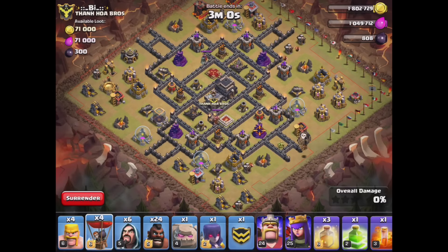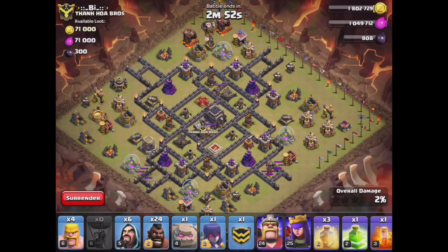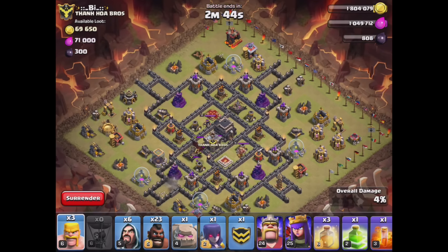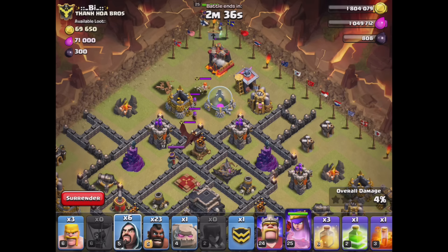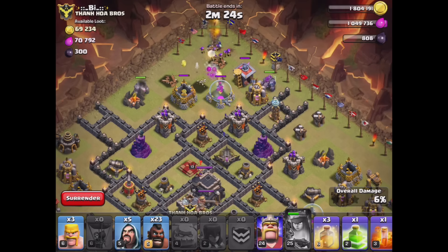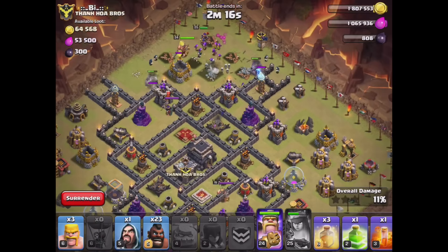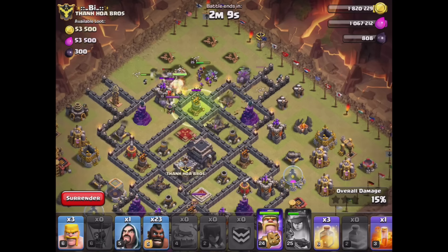Alright, wish me luck guys, let's go. Come on — oh man, got that one Tesla. Wow, it didn't even get the CC lure. Use a hog there — there we go. Alright, not going exactly according to plan but it'll work. Let's get these golems going in — oh, queen almost died there, that's not what I wanted. King moving in. I completely whiffed on the poison spell — forgot about it. Alright, let's get these hogs going.